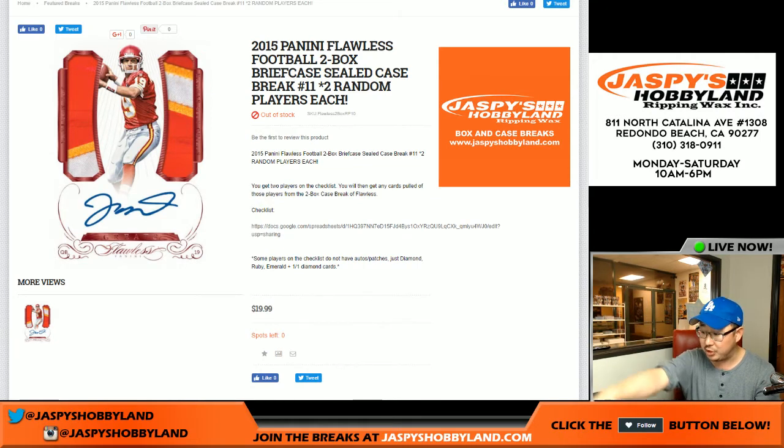At the end of this break, we'll run another randomizer. The person on top will get a $90 spot — they'll get tomorrow's Flawless Football Random Team spot, a $90 value on jazpiecehobbyland.com. Someone's going to win that at the end of the break on a second randomizer. The second person will get the two empty briefcases from this break.